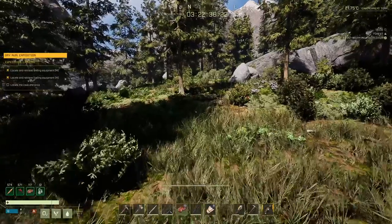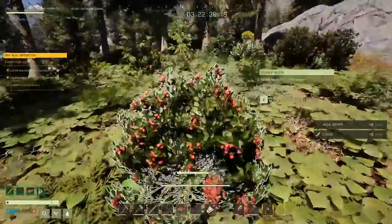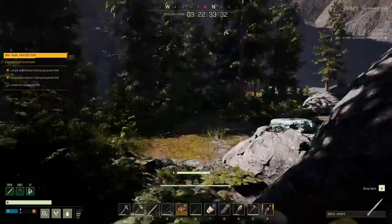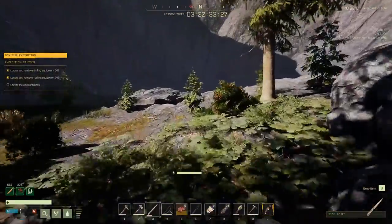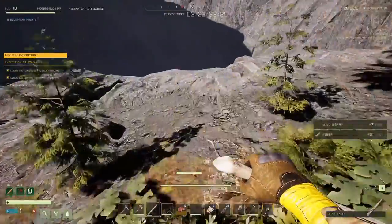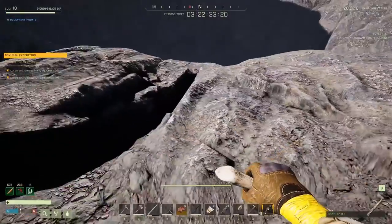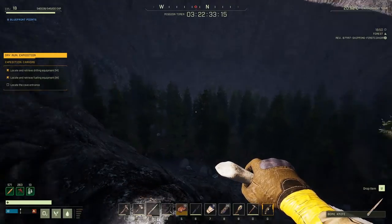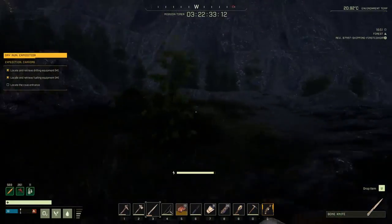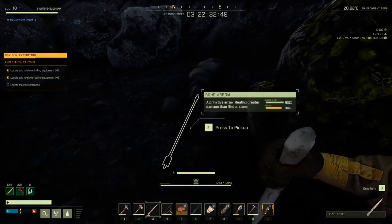Now we're going kind of west and then north to a valley that if you've played the beta you're really familiar with — I've settled there a few times, it's a nice little spot. It does have a bear spawn in the valley but you can pretty easily avoid the bear. Here's what it looks like from the ridge — there's a lake down there. One downside is it doesn't get a lot of sunlight; there's only a few hours during the day where the sun is shining where you need it.